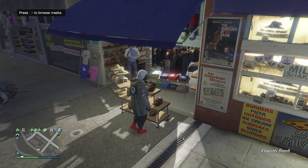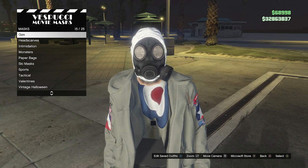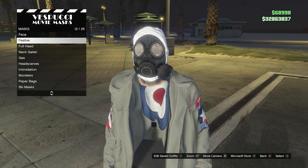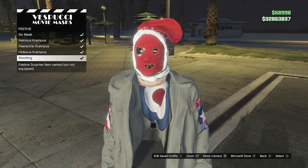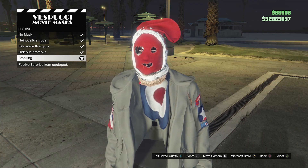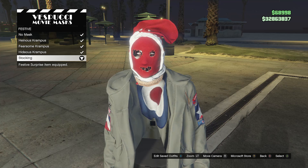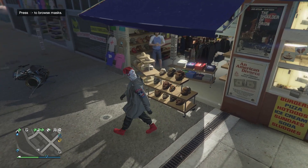Once you see that you have an invisible torso, go over to the mask section, scroll down until you find festive — which should be on slot 12, maybe a different slot for you — click on festive, and equip the stocking. I'm not sure everyone has this mask, but a lot of people do — it was from a certain time when you logged on to GTA. Once you have the stocking mask, equip it on your character and back out of the mask store.